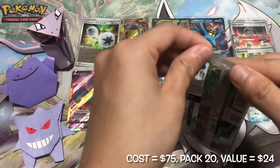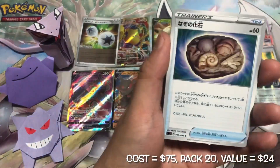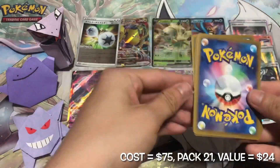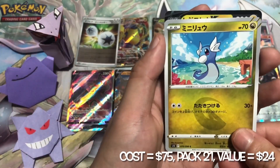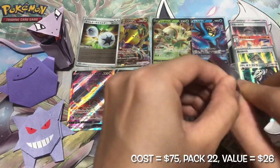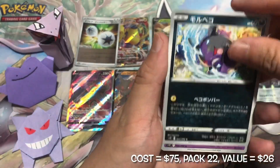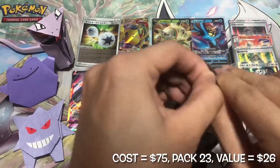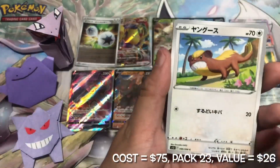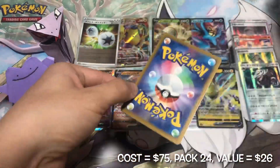Our third and final purple Pokemon, Gengar, is here. Let's go for the final 10 packs. Another Regioliki card — this time the regular rare version. Yet another holo card. I'm expecting no hits or one more hit for the remaining packs.